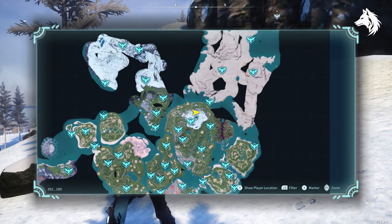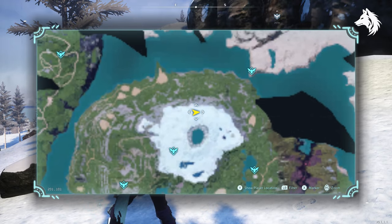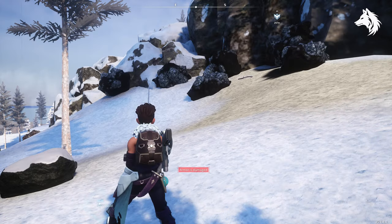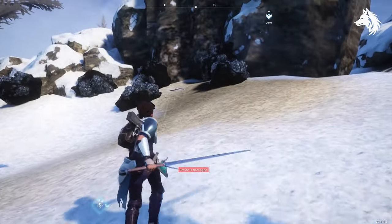Pure quartz is needed for circuit boards, which are required for any of the higher level workbenches and furnaces. Quartz is usually found in snowy locations and it's hard to come by in great quantity, but the best spot is right next to the second tower where you can find six quartz ore deposits all next to each other.